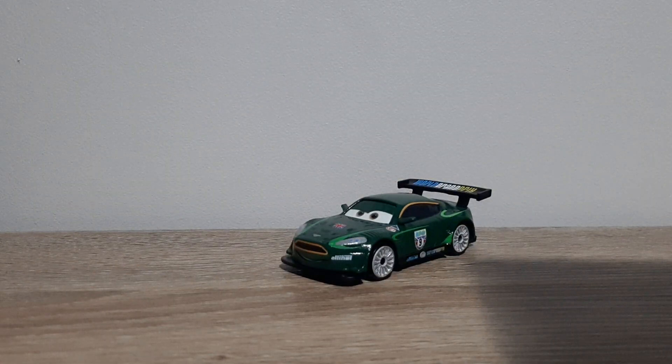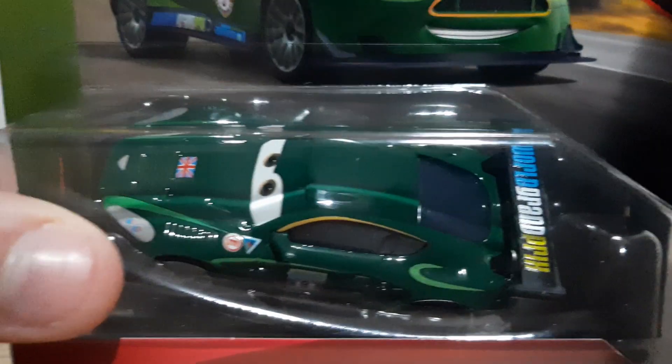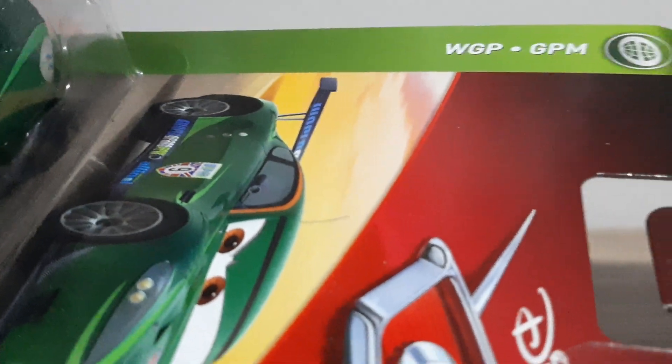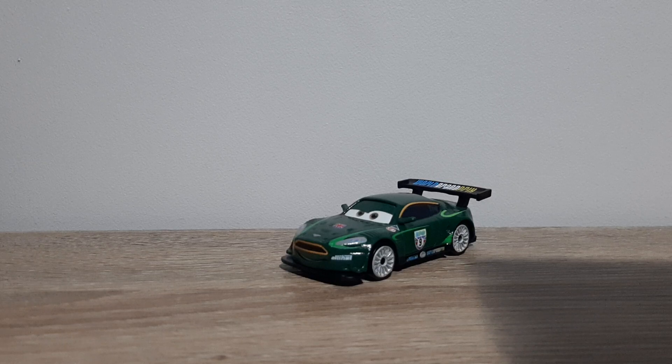Let's take a look at this 2018-19 packaging. We've got Disney Pixar Cars, Nigel Gearsley. I'm working to blend in the background. Nigel Gearsley got the diecast. It gives us the face from dark to light green, then the World Grand Prix logo, and then Grand Prix Mondiale — showing the translation of the World Grand Prix, the GPM.